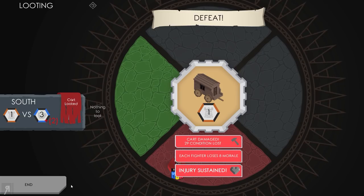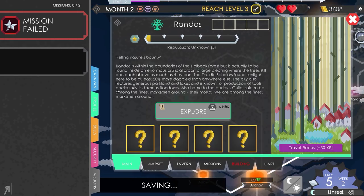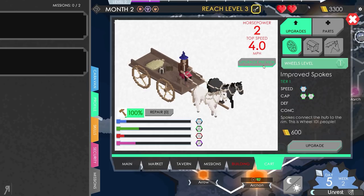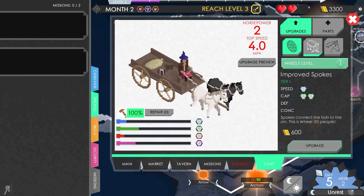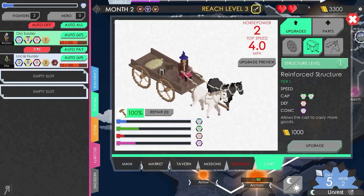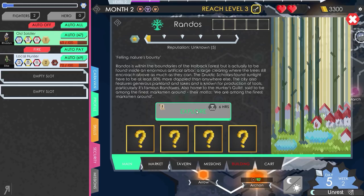That is kind of unfortunate — my mission has failed as well. But at least we can repair our cart back to full. We're now ready to go do whatever we need to do. We could reinforce our structure too. My guards were really, really bad, weren't they? Maybe I should have put them all in one area so they could help each other out. Perhaps an old soldier is not the best thing to go for.